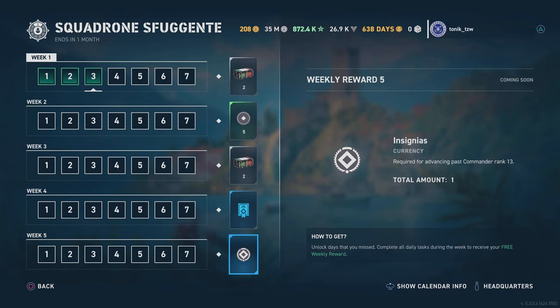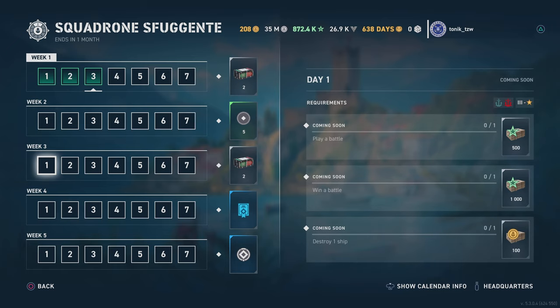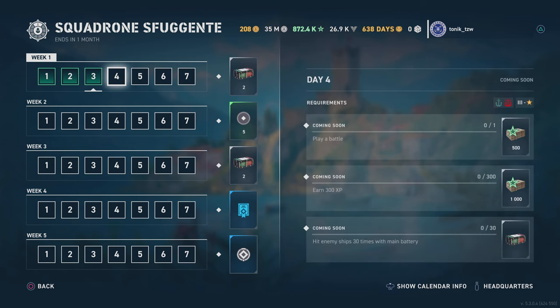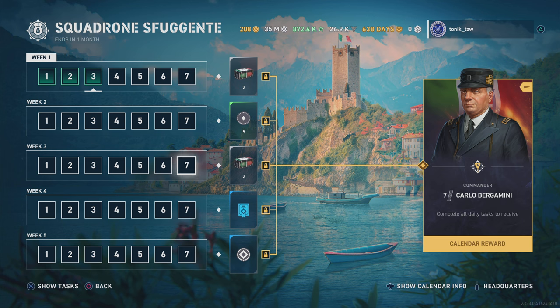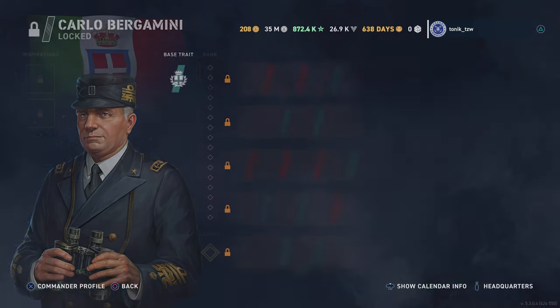Within the calendar you will get another 12 early access crates, giving you a total of 22 throughout the next five weeks. The third week will give you a total of 700 doubloons. If you miss doing the missions on a particular day you can buy that mission back for 100 doubloons, so as long as you do all the missions on week three you can afford to miss seven missions and basically break even. The reward for getting all the missions is the new Italian destroyer.